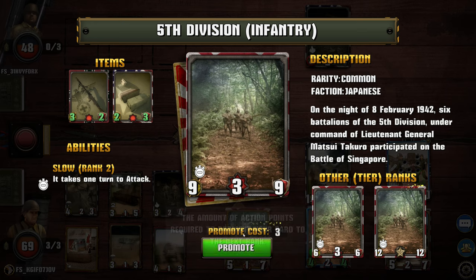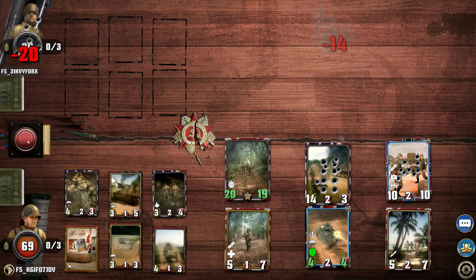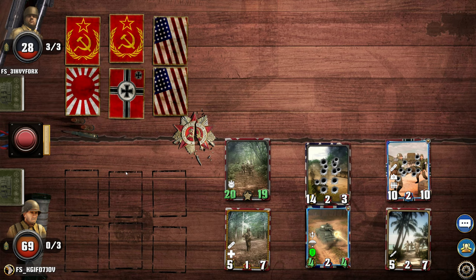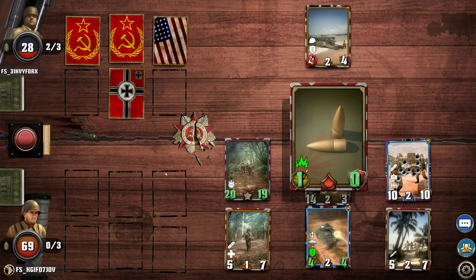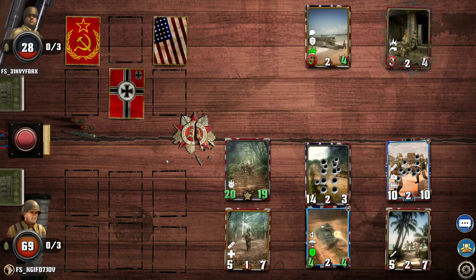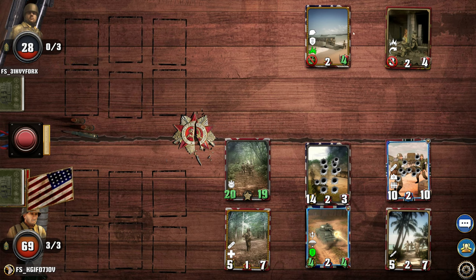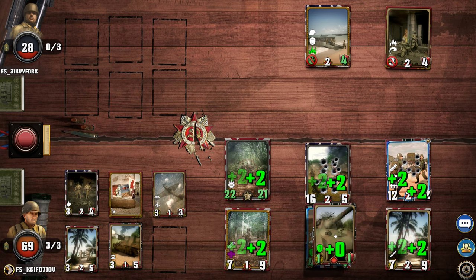That's a heavy blow for the enemy. Now this one is invincible. I think the enemy might surrender — what else can it do? I think he's just placing cards here so I can fully damage him.